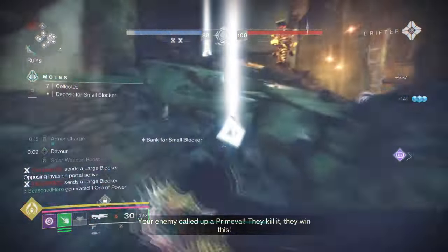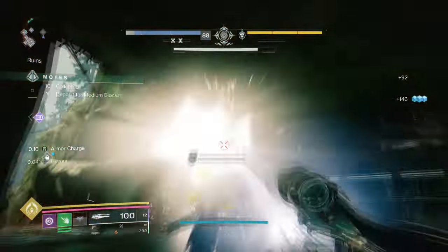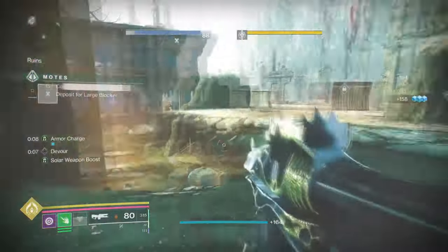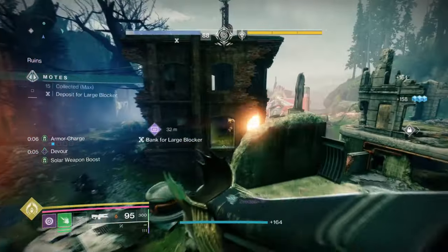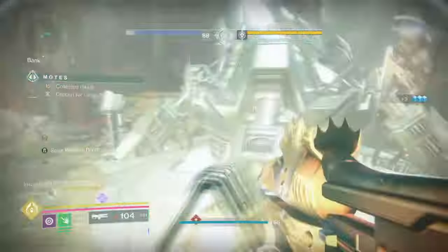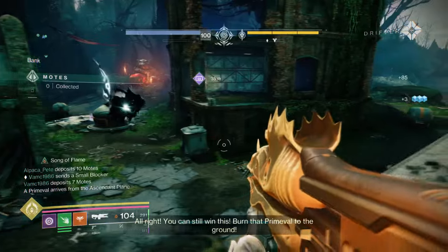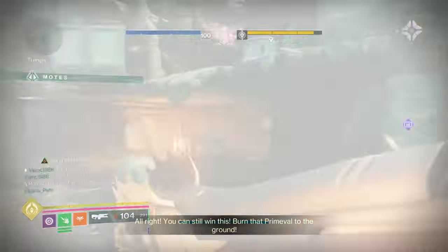Defeating targets with your super grants you and nearby allies bonus transcendence energy. Facet of Balance, where rapidly defeating light targets grants melee energy, and rapidly defeating dark targets grants grenade energy. And Facet of Coverage, where your Arc, Solar and Void abilities deal increased damage to targets afflicted with a darkness debuff. As Cenotap focuses more on the uses of the weapon rather than the fragments, we can explore a bit more and use fragments that will benefit the kit in a number of ways.